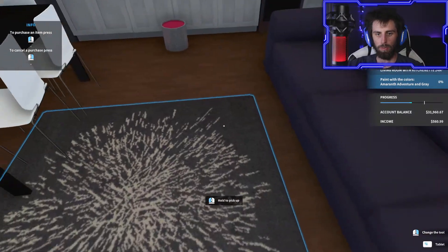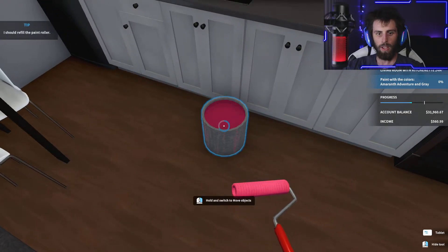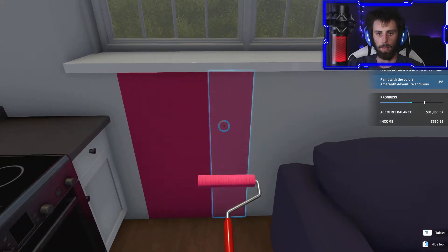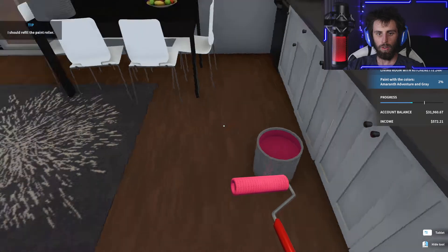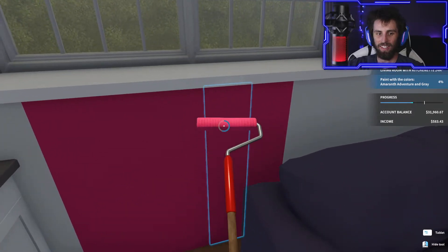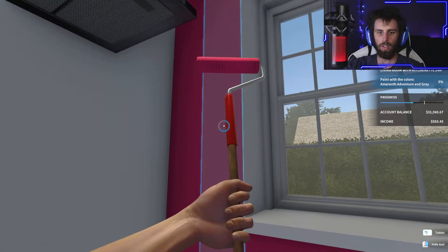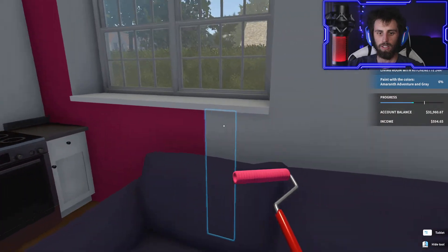Let's grab that paint roller again - I don't know which walls are supposed to be what color. At least I don't have to move the couch. I gotta keep refilling this. So I'm gonna do this wall in the pink color I guess. Oh look at it go down - it's dropping. I'm pretty sure I gotta wait till it's all the way around. Come on, I want to finish this wall before I run out - I might have to buy a small can.